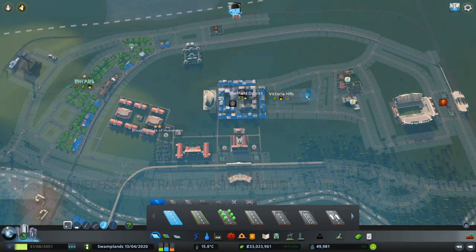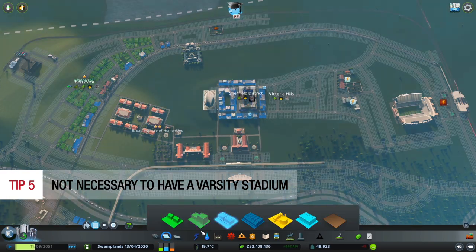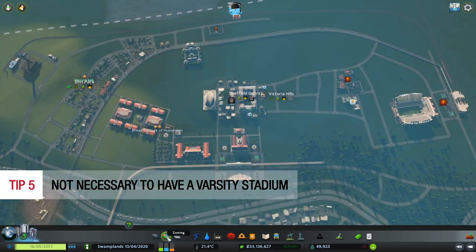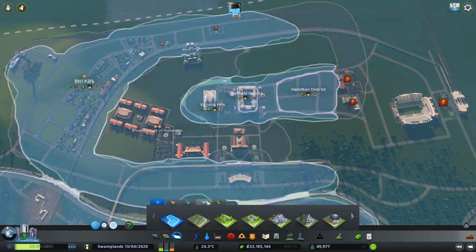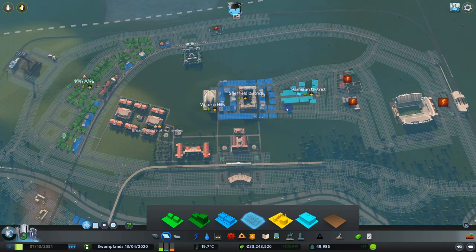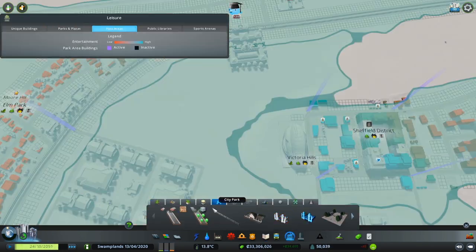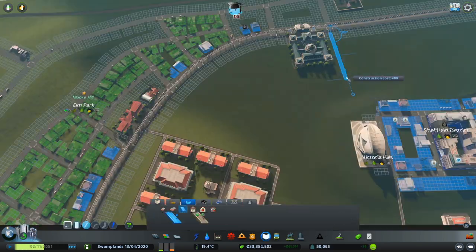Tip number five: it is not necessary to have a varsity stadium. Stadiums do give an extra boost in attractiveness, however they also increase campus expenses. I highly suggest avoiding adding a varsity stadium within the campus area — but you may add a stadium for the entire city, just make sure it isn't within the campus zone area.